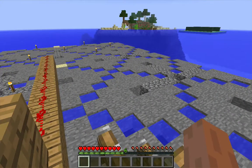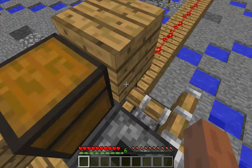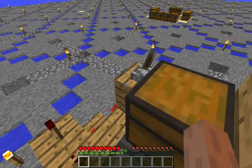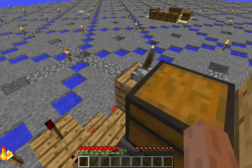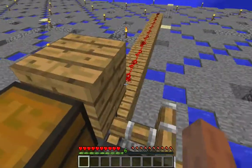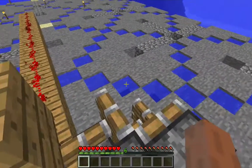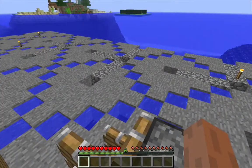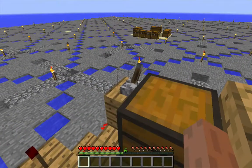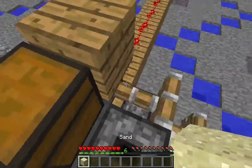If I were doing this on a server, I might expect a lot more sand to be popping off as an item, in which case I might want to adjust the period of this clock to increase it by a couple of ticks, just to make sure that I'm not losing a tremendous amount of sand. But in this single player world, I know I'm not really going to lose any sand, so I'm just going to go ahead and switch on the device and start my AFK-ing here.